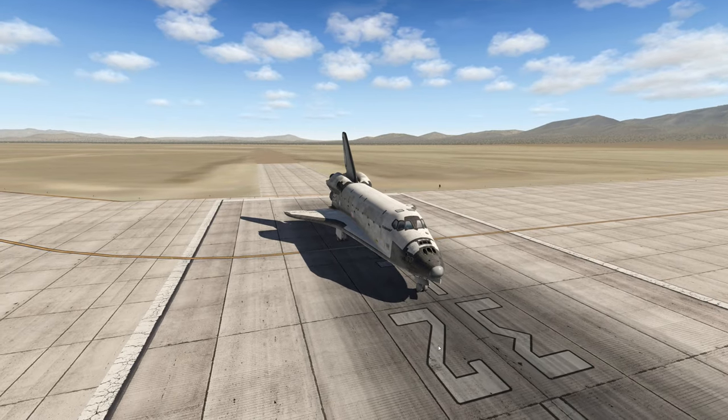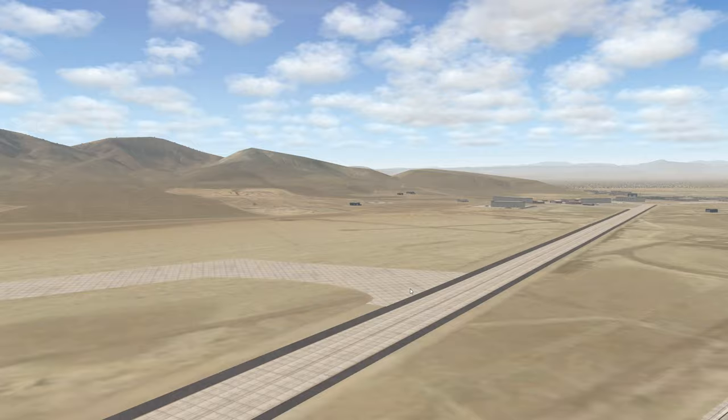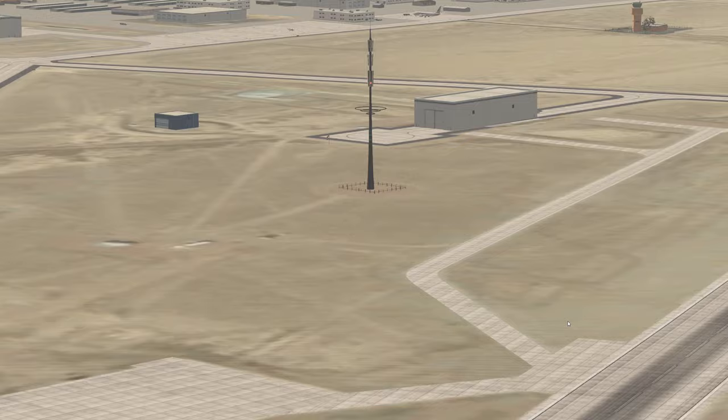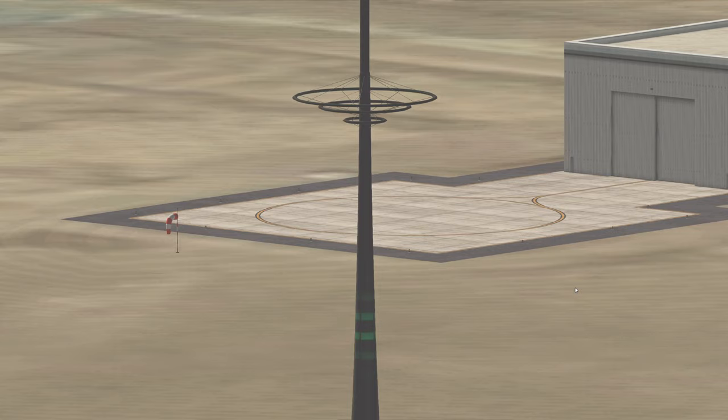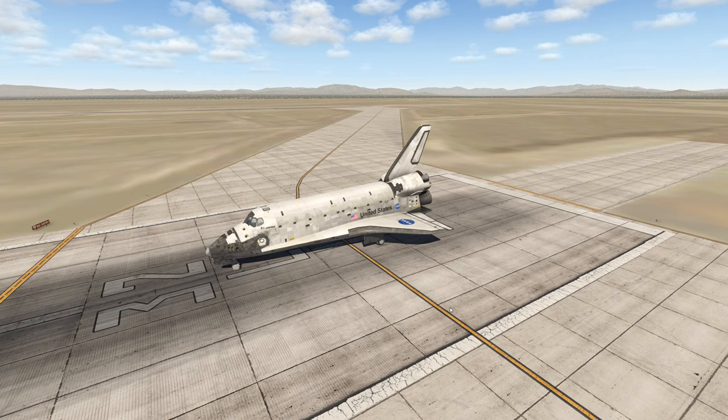Hey guys, welcome back to another Swiss Zero Zero One video. As you can maybe tell, we are at Area 51. You can easily tell that by this alien tower — it's such a weird tower. So today we're going to fly a space shuttle and try to use it as a normal airliner.